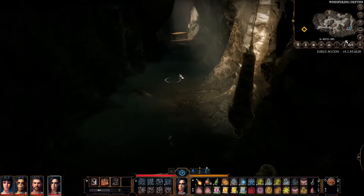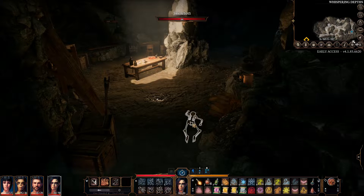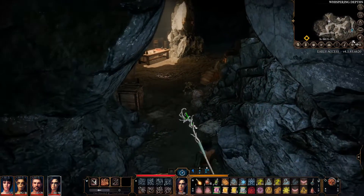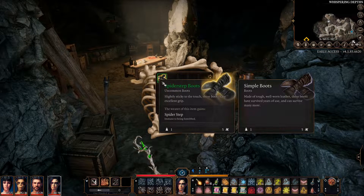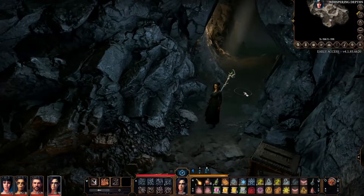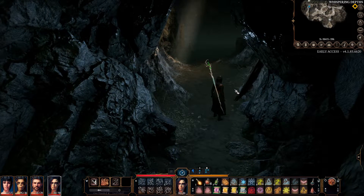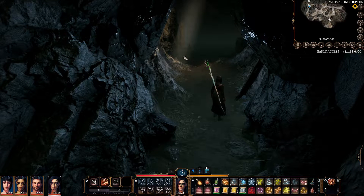You can pick up the boots here in a skeleton — it's going to make life a lot easier. I killed the boss two times without them because I didn't know about them until I went around in the cave and found them. As you can see, you're immune to being enwebbed, and that's very essential because most of the time if you get enwebbed you will be dead. Now I'm going to the boss area and we are going to start the fight.